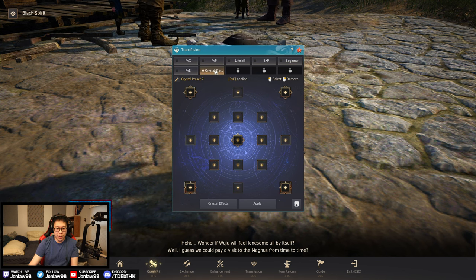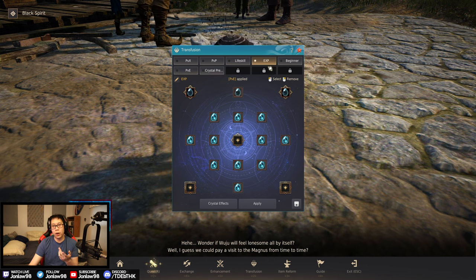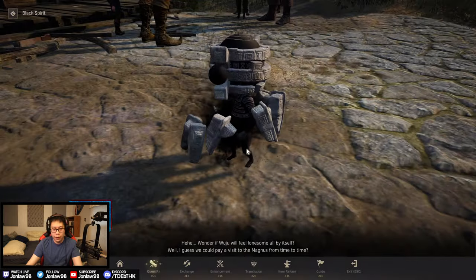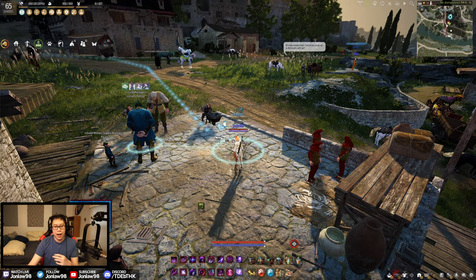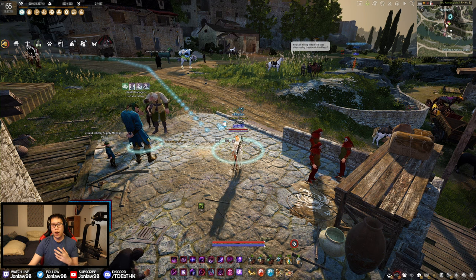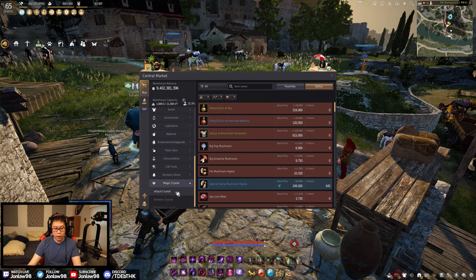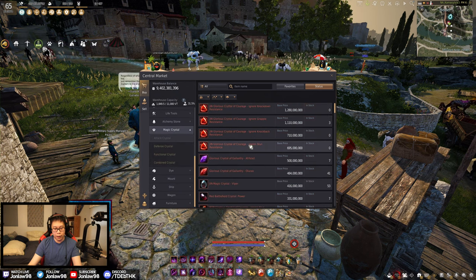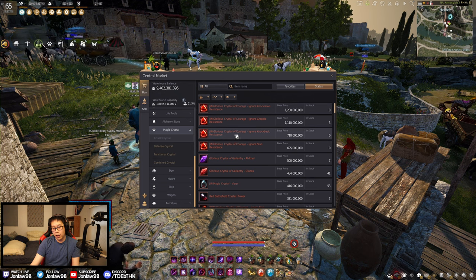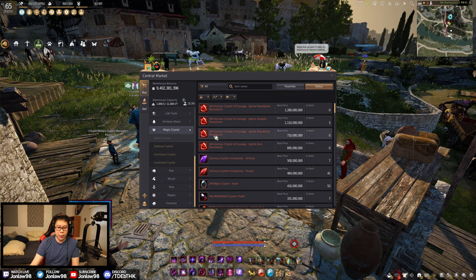So that covers PVX, PVP, PVE, life skilling, and the beginner setup. These crystal setups are tailored toward Dark Knight, but the principles apply broadly. If you're a class with a grab, look into the ignore grapple resist crystals — I believe those are in the offensive category and are very solid, more for end game PVP players.